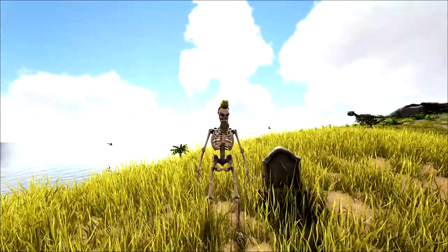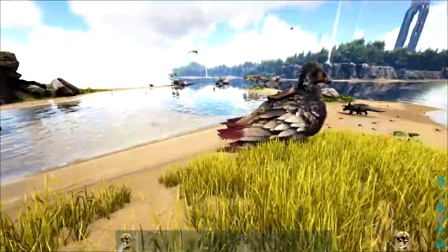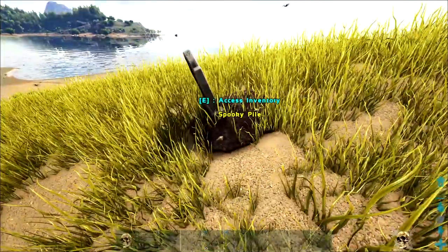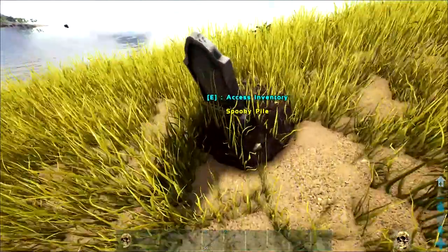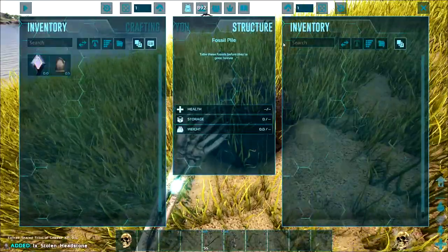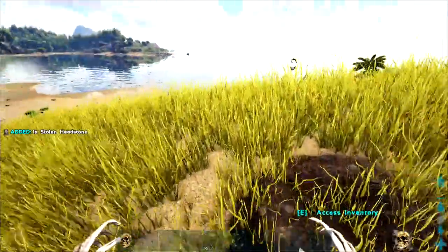We're back. I actually found one before I got my RG. I went to go on a trip and I found one right here. So this is what you're looking for — it's called a spooky pile. They're pretty small and a little bit hard to see. And inside that, I got one headstone.